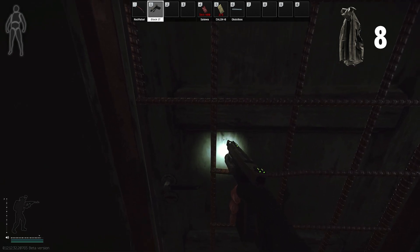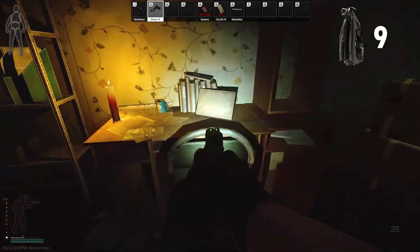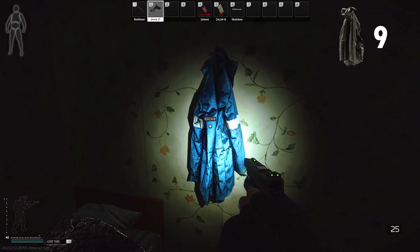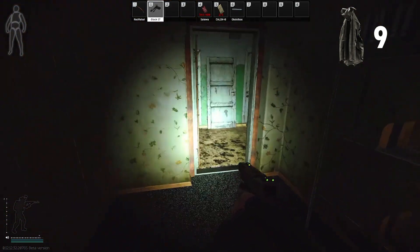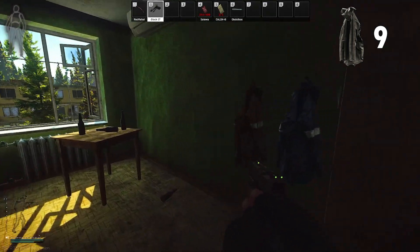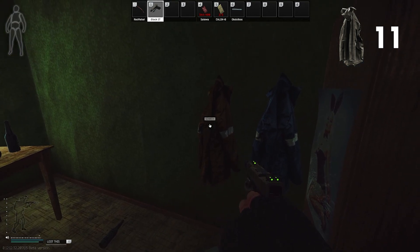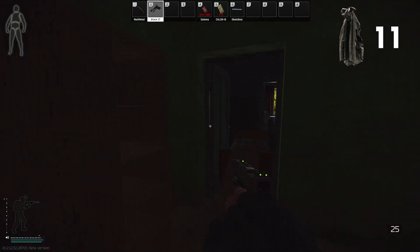This key right here, 220, is for one of the Skier tasks. Open this up — there's a jacket right there and also a duffel bag. Do this jump. There are 2 jackets inside of this room. This jacket right here has your quest key early wipe for opening up the oil tanker to get the golden pocket watch. There's another jacket right there.